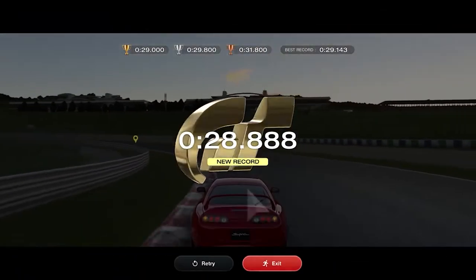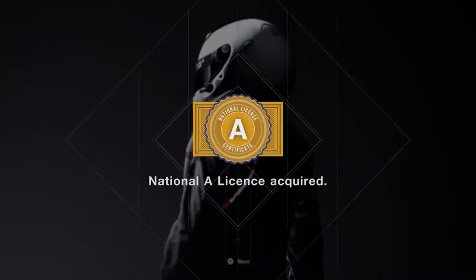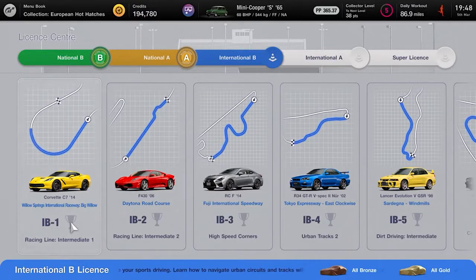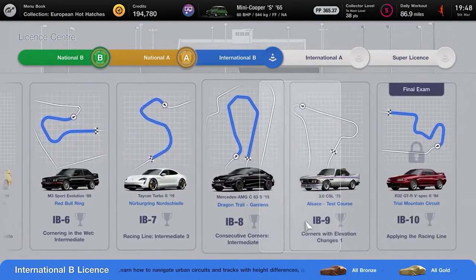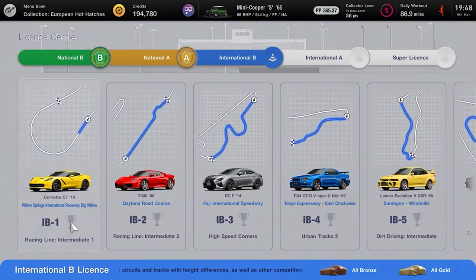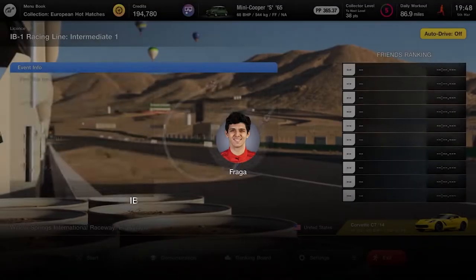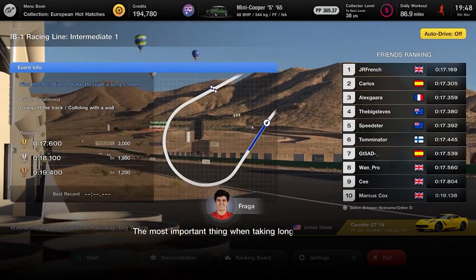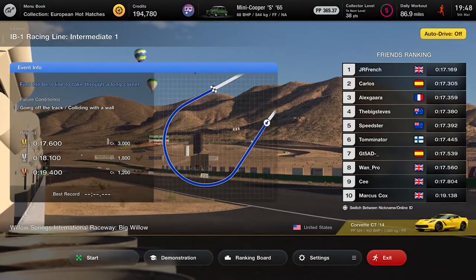That's all 10 National A license tests complete. Now into the International B license, where the difficulty ramps up significantly — it might take you a good few attempts. Be prepared for a quite nasty difficulty spike in the International B license tests.